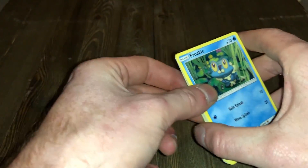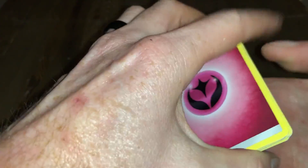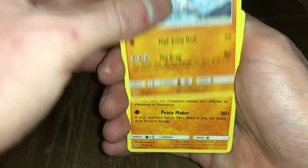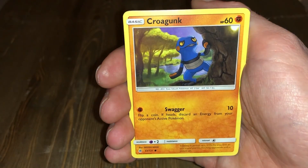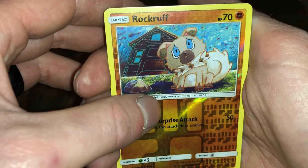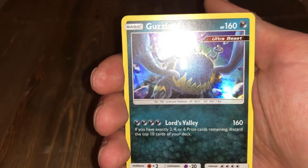These tins aren't very giving, I have to admit. All right, Forbidden Light — let's get a hit out of this, hopefully. There's your code card. We got fairy energy, Hawlucha, Zygarde, Froakie, Clauncher, Croagunk, Flabébé, Binacle, a Rockruff looking very sad, and a Guzzlord Ultra Beast holo rare — that's pretty cool.